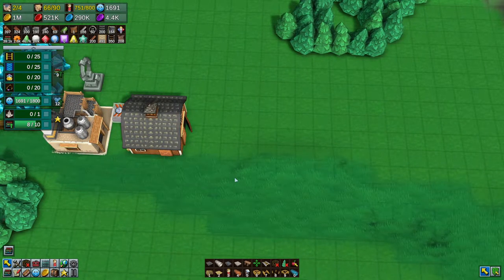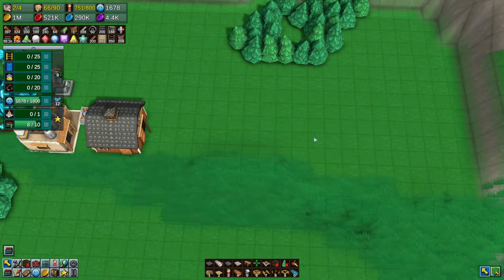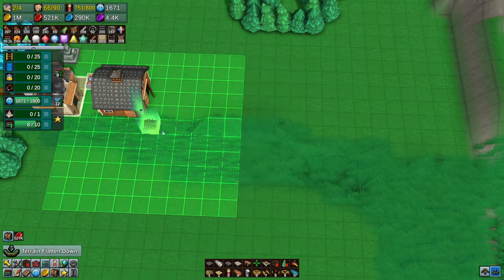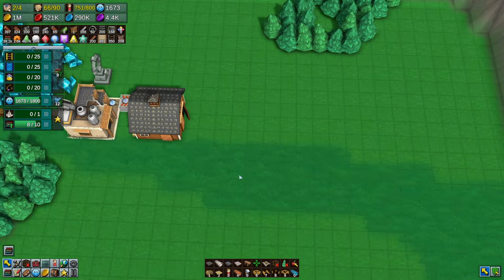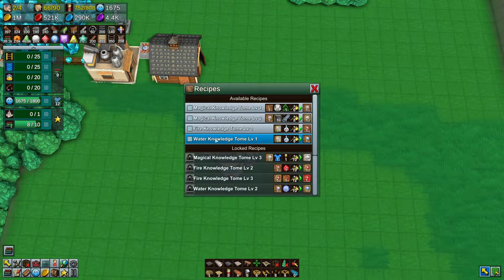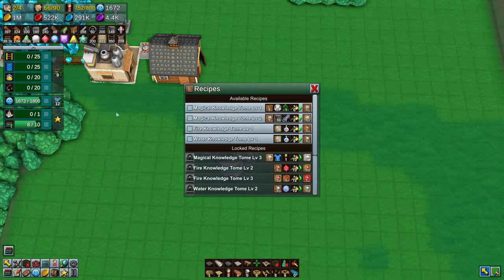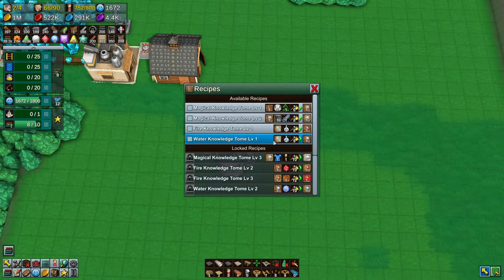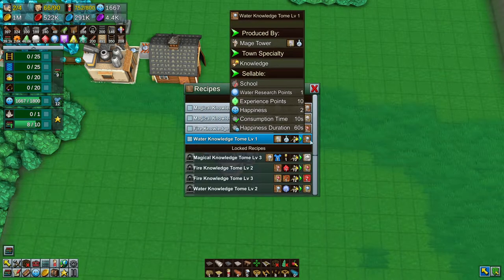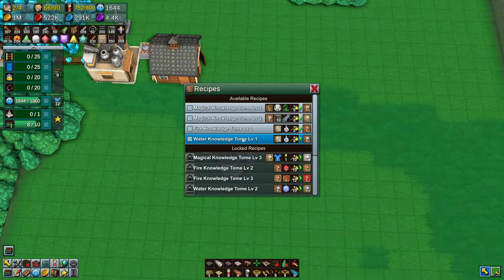Now we need to make the mage tower. We need to make water tome level ones - that's to get the elixir. Because we need to unlock elixir - that's why we can't make it. So we need to build water. We need to make the enchanted books which are made at an enchanter.